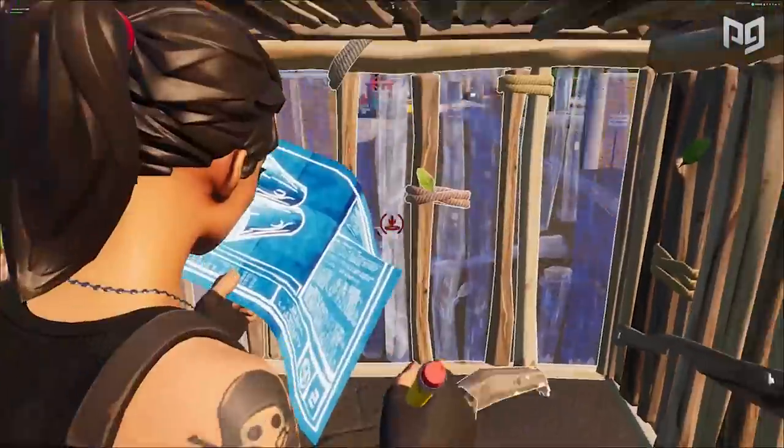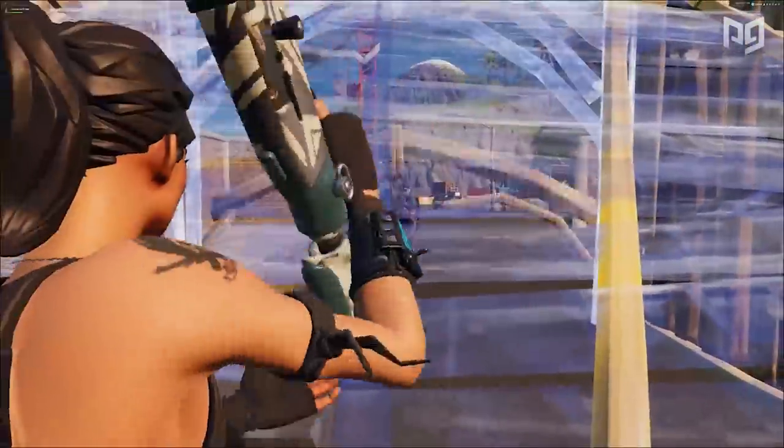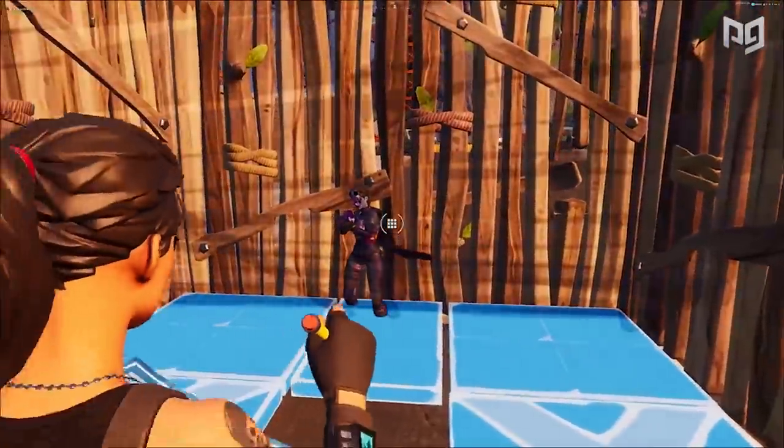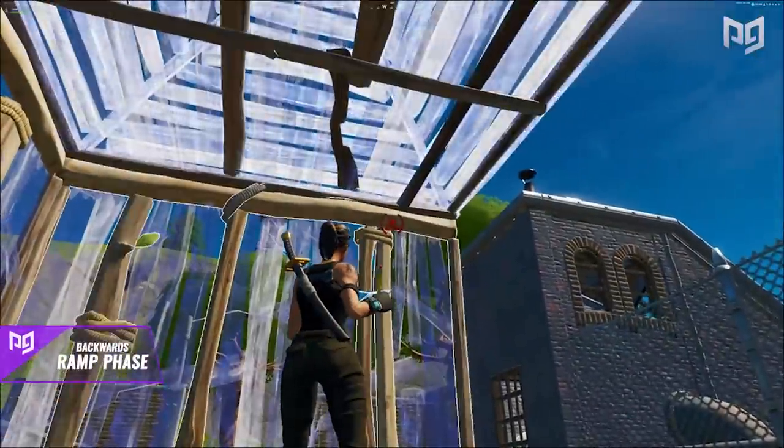The backwards ramp phase is a new technique that can essentially trick your opponent into thinking you're on top of your ramp, when in reality you're phasing through it and can score free shots on them. This can easily score you upwards of a hundred damage and turn a bad fight in your favor, or even get you an easy kill.